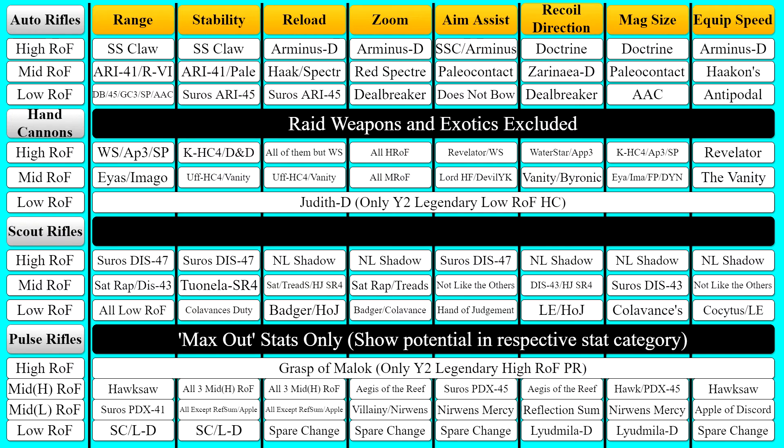For scout rifles, SAT-RAP or SAT is Saturine Rapier, DIS-43 is Suros DIS-43, Treads is Treads Upon Stars, HJ-SR-4 is Hung Jury SR-4, HOJ is Hand of Judgment, and LE is The Last Extremity. Finally, pulse rifles: Apple is Apple of Discord, Ref Sum is Reflection Sum, Nirwins is Nirwins Mercy, and the rest is pretty self-explanatory.